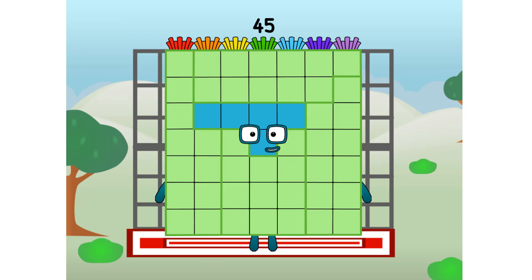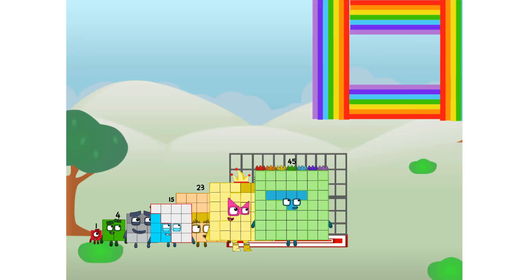45 commencing rainbow test flight. All systems checking out. 7 by 7. Wish me luck. Whoa, whoa, whoa, yowser, hee hee hee! Didn't get that high, but I did just invent the square rainbow. Guess you've got to give it a go to get lucky.